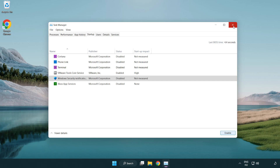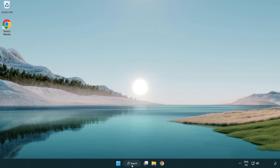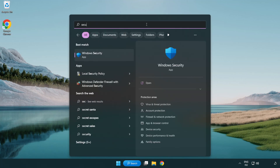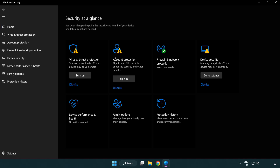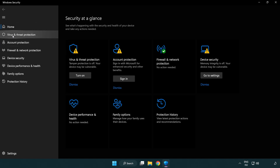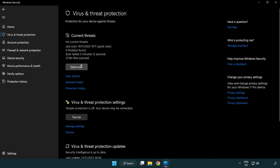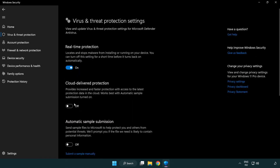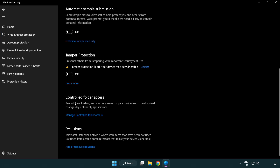Close the window. Click the search bar and type Security, then open Windows Security. Click Virus and Threat Protection, scroll down, and click Manage Settings. Scroll down and click Add or Remove Exclusions.